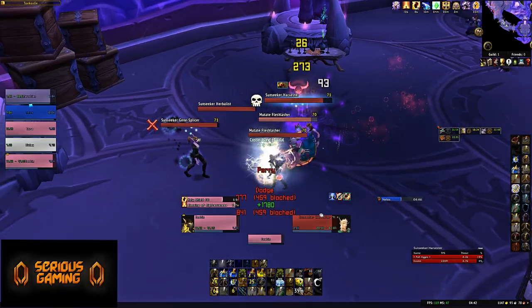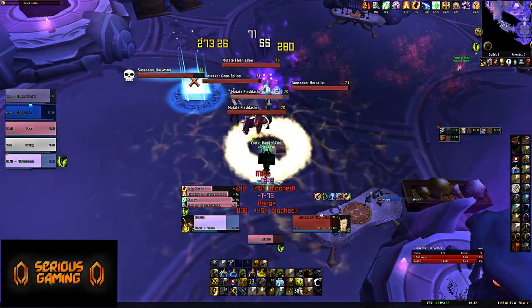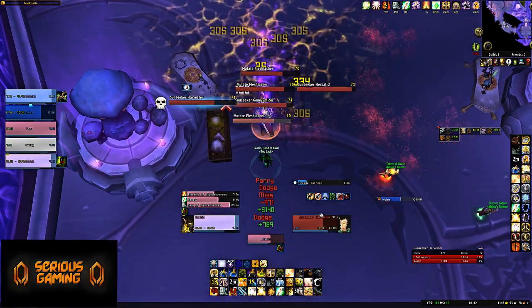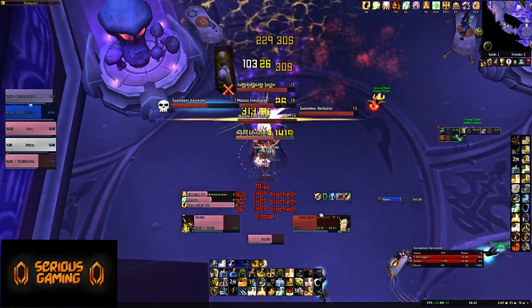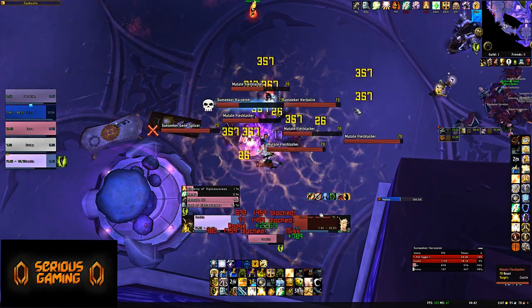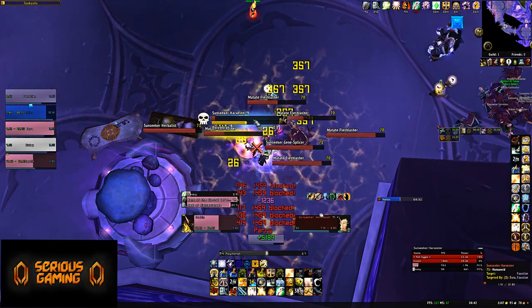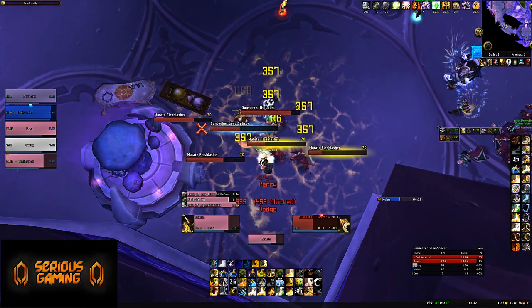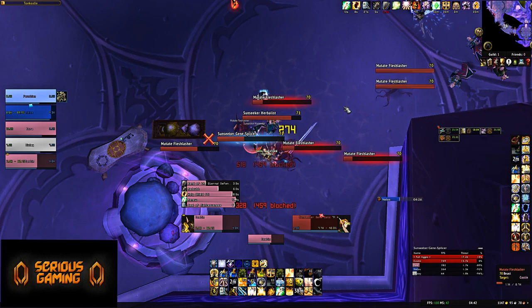I'd strongly recommend that regardless of dungeon, you have the following in your party to make it a much easier experience. It's not strictly necessary, but it will make for a far less frustrating experience. A decently geared tank with defense cap and about 10,000 HP and armor, especially for warriors who have the easiest gearing options for pre-raid as tanks.